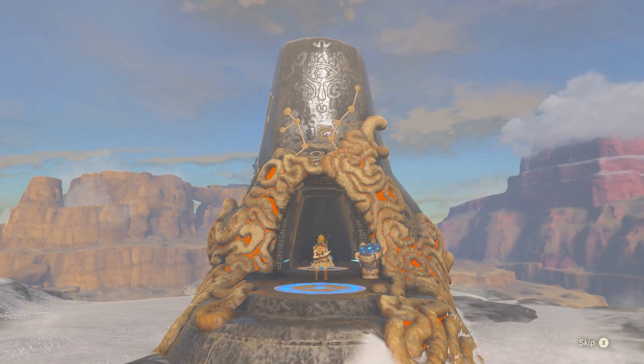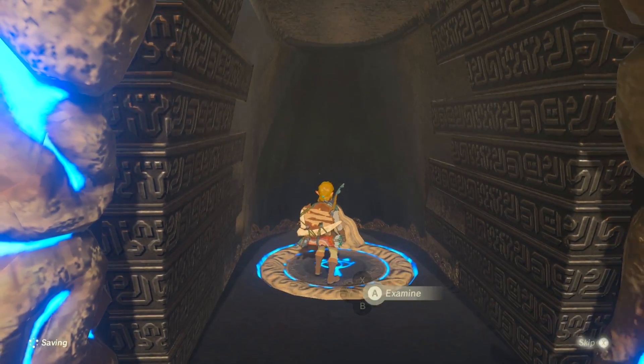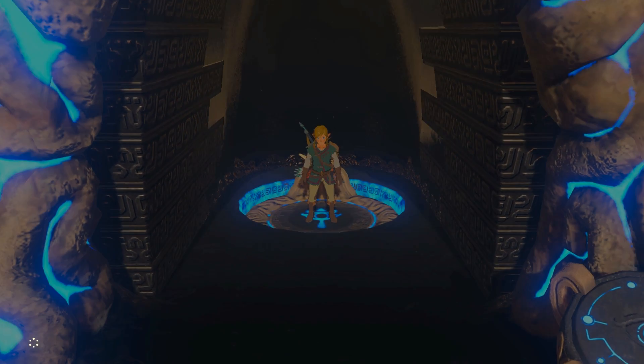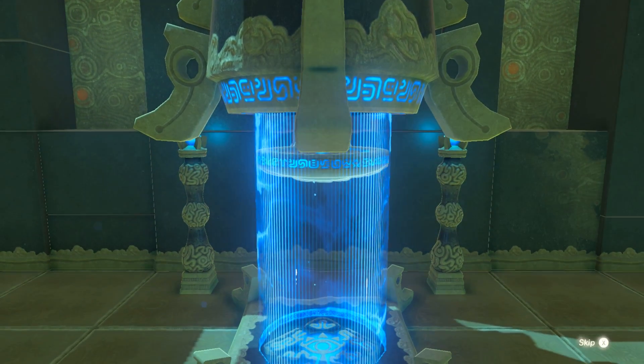I think this is my favorite of the Sheikah Slate runes because bombs, you know, they're a known thing — we've used them in other Zelda games. They definitely have some nice improvements in this one, but compared to Magnesis, which is really cool and I use a lot — you can even pick up your weapons and different stuff and throw them around in battle — so these runes are useful in combat, not just in puzzles.